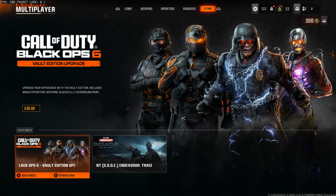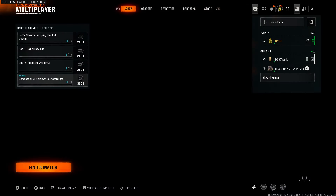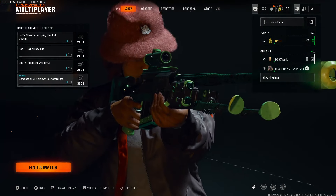To actually get dark matter, this is literally very important to allow this to work and unlock the dark matter camo — what you're going to want to do to allow this to work in Black Ops 6 is basically wait 24 hours, and you should actually get the dark matter camo unlocked on your account. So yeah, wait 24 hours and you will literally get the dark matter camo.